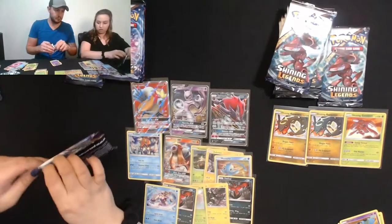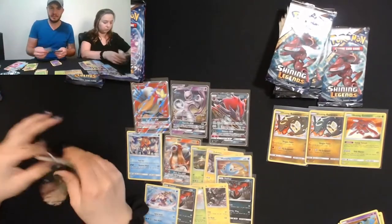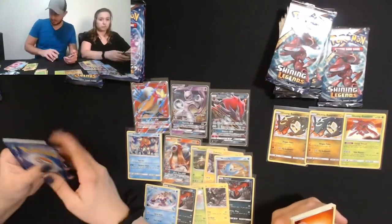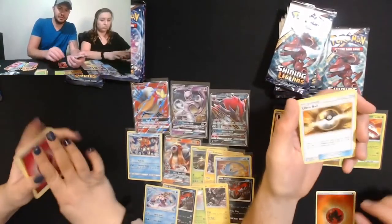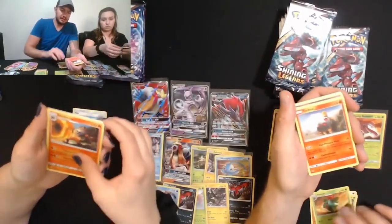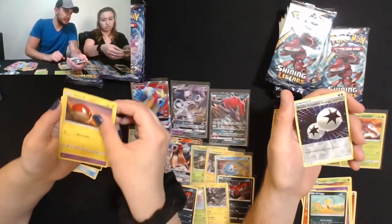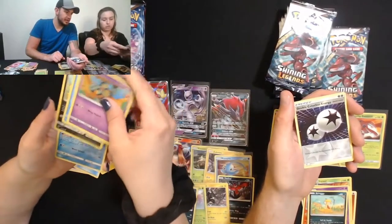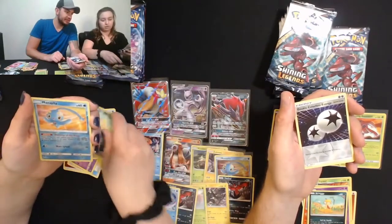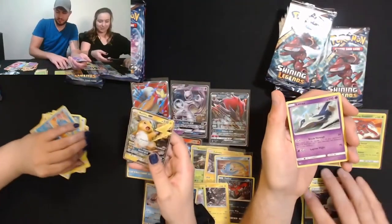Going a little faster than me — gotta enjoy the last packs. Fire energy, Ultra Ball, Venusaur, Incineroar, Ivysaur — Scraggy double color — Golett, Flitzel, Scraggy — reverse holo is a Manaphy. What'd you get? A right GX and a Latios — oh, I win!